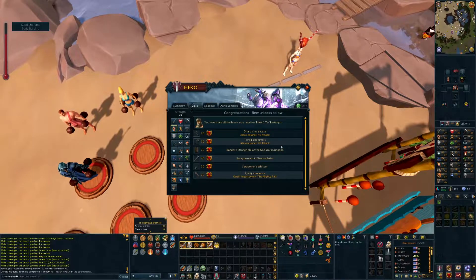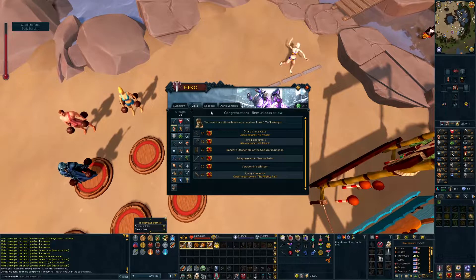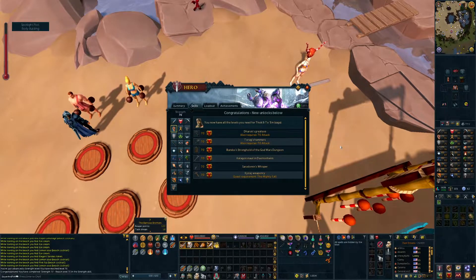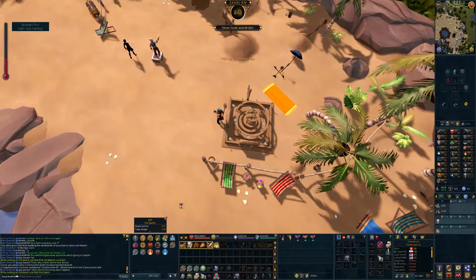Because I'm an idiot I forgot to click record, but we managed to get to 70 strength, which is huge because now we can go and fight General Graardor - that's going to be the focus of next episode. And finally we top off the beach with level 60 construction. The beach has been incredible for construction on this account; it's just been so good, and because we don't get any items it's all within the rules. Feels a little bit cheaty, but I don't design the game.